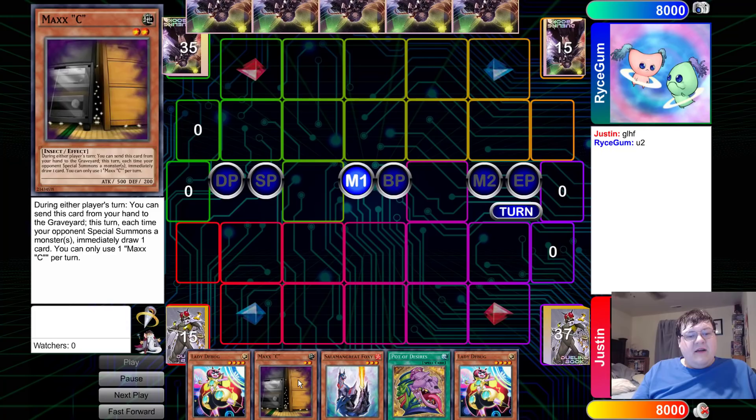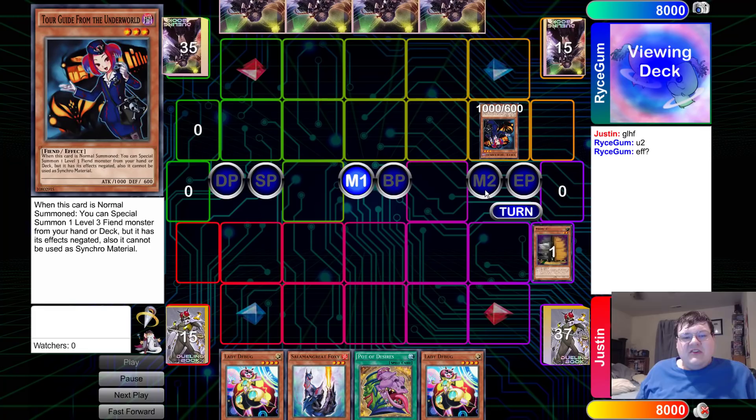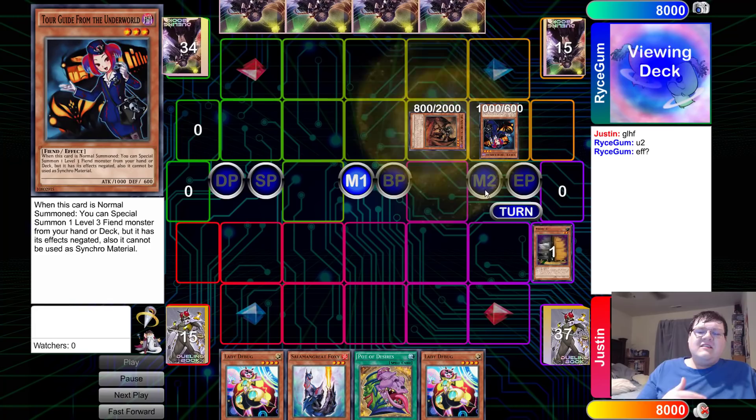We open up Lady Debug, Maxx C, Foxy, Desires, and another Lady Debug. Our opponent is trying to do Burning Abyss things. What is it with everybody in an OCG tournament wanting to play Burning Abyss? It always amazes me just how much there actually is of this.